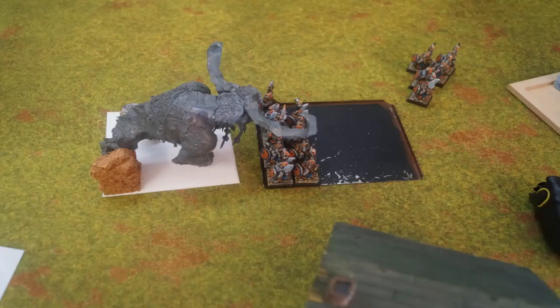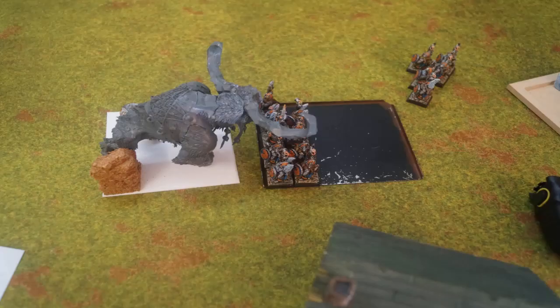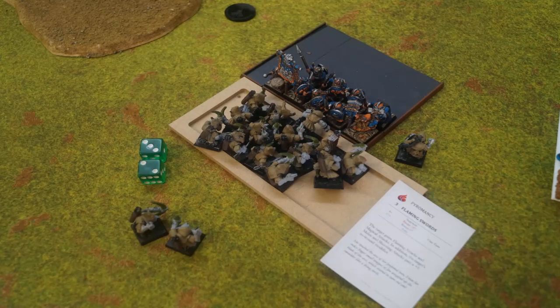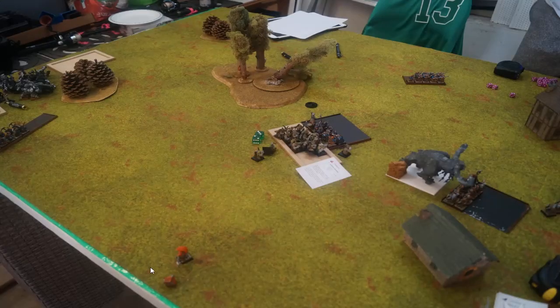Going into turn six for Dwarven Holds, he charges his character into the Git Launcher to grab those points. In that fight, he suffers a couple more wounds but passes his break check. In the central combat, he kills off the other Caster but the Goblins managed to stick around — surprisingly. He also kills the Git Launcher. So that was all that was left at the end of the game. He does have two or three scoring units in my half with nothing of mine in his, so he picks up the secondary objective.